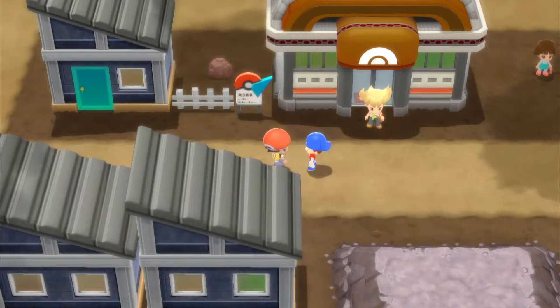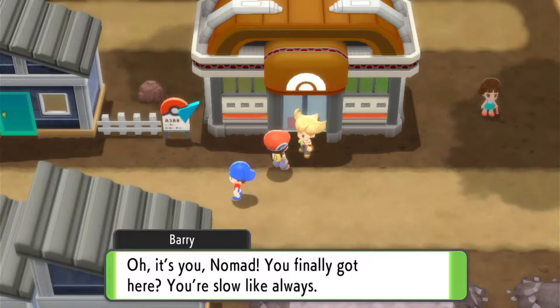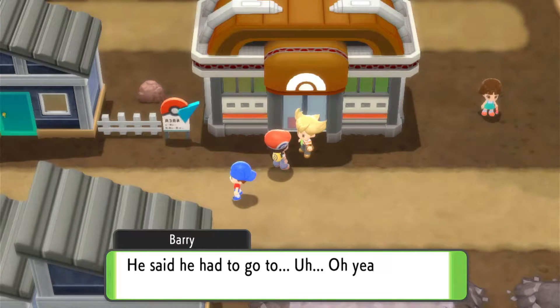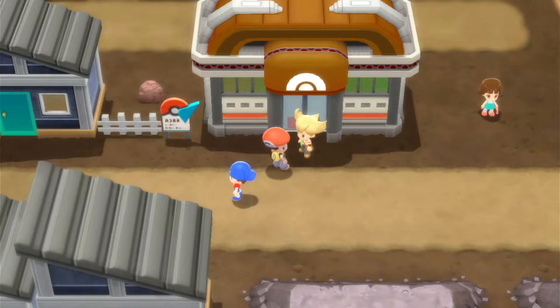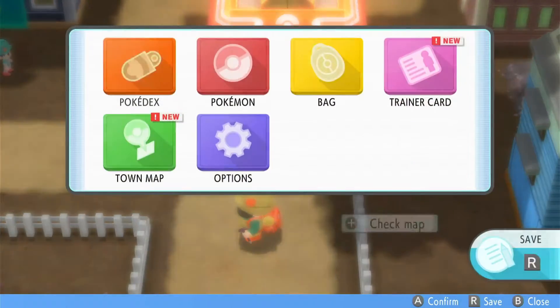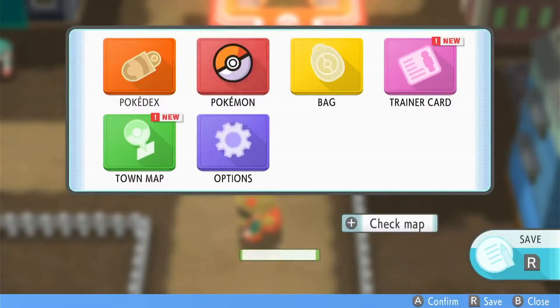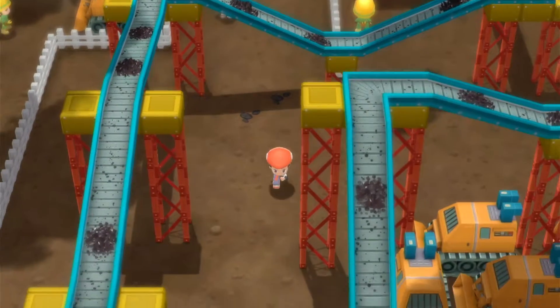Look who it is - it's Barry. I'll speak to him and see what he's got to say. Slow as always, but it looks like he's already got his gym badge. However, the gym leader is not here. Double check on Turtwig - he's absolutely fine, so let's head down towards the mine.